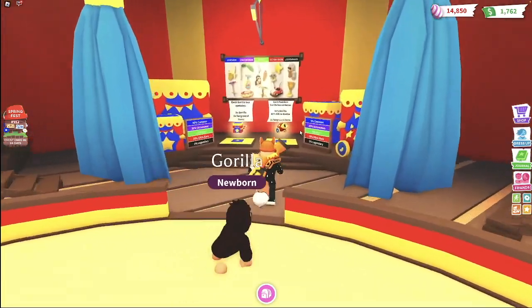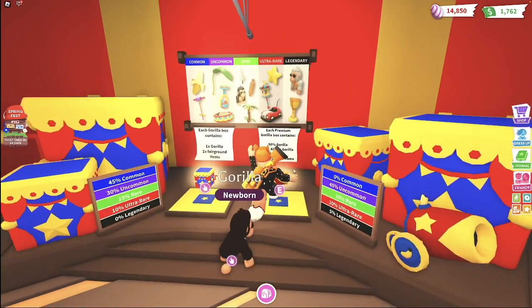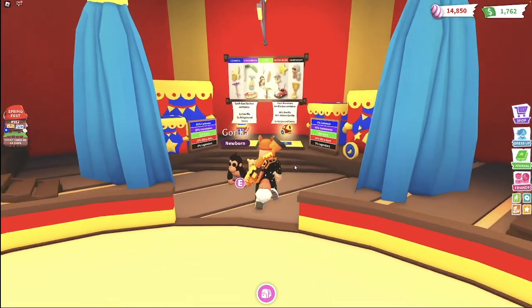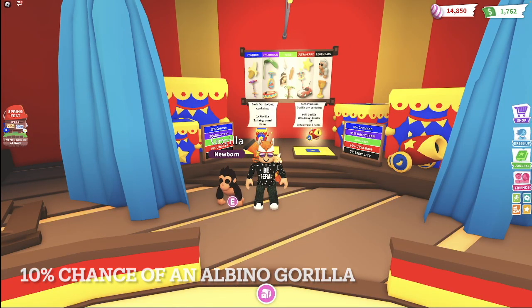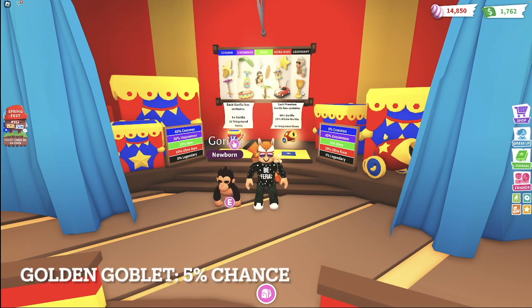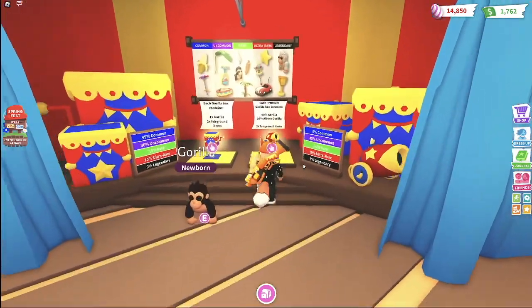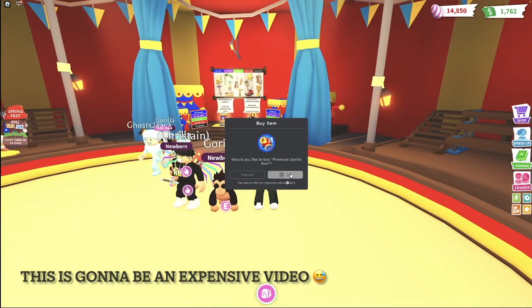The albino monkey is obtainable — it's a legendary pet obtainable only through these 195 Robux premium gorilla boxes. In every box, we have a 10% chance at an albino gorilla and a 90% chance at a normal gorilla, plus two fairground items. We are looking for the golden gauntlets, which we have a 5% chance of getting — that's 1 in 20. So let's test our odds.